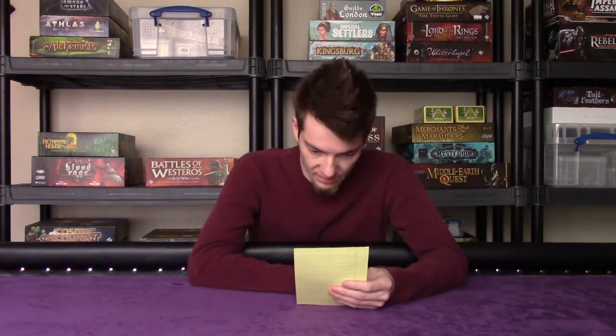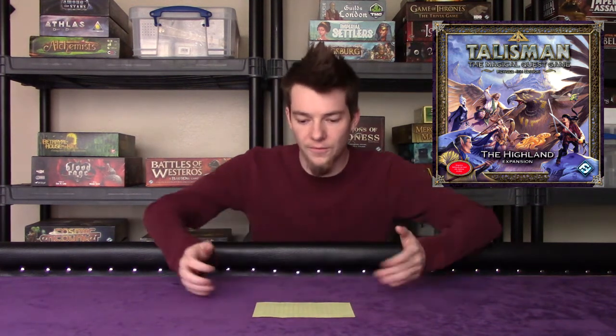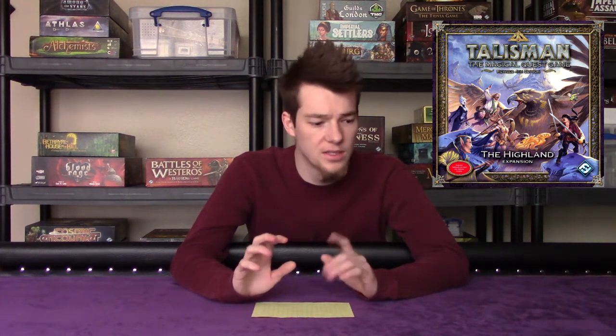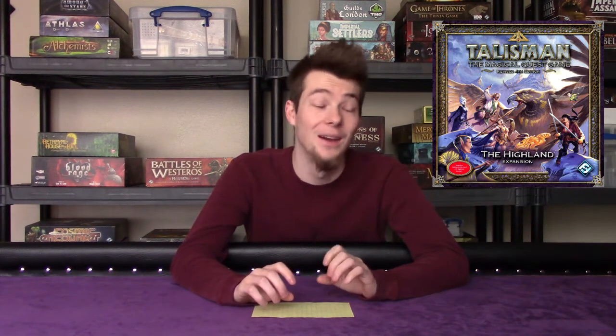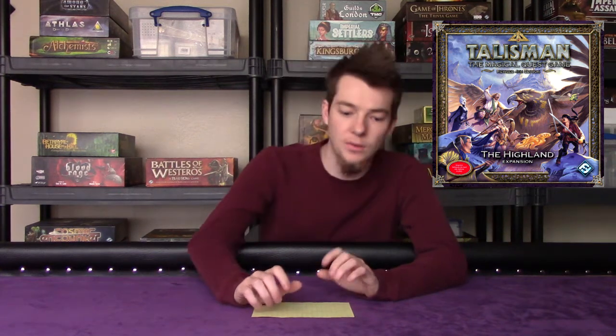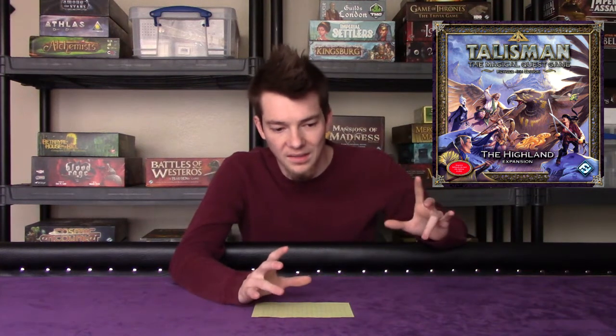Number seven is the Highlands — the first corner piece expansion on the list. Out of all four corners, it's probably the most bland to look at and to go into. But it can be funny. Each corner piece seems to have its own thing about it. In the Highlands, you go in and get a whole bunch of gems and stuff that you can take to the Alchemist to sell for a lot of gold.